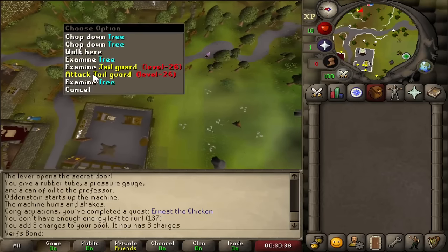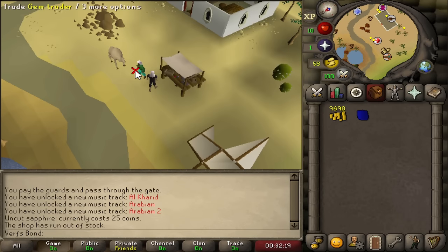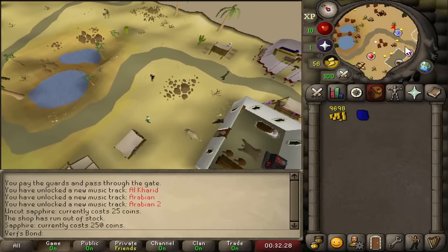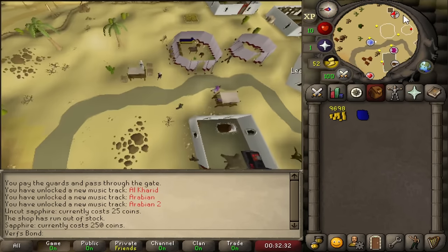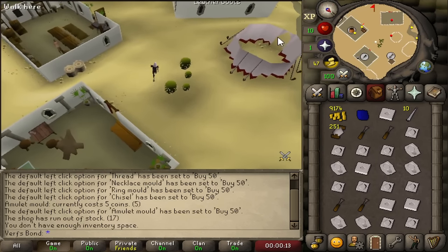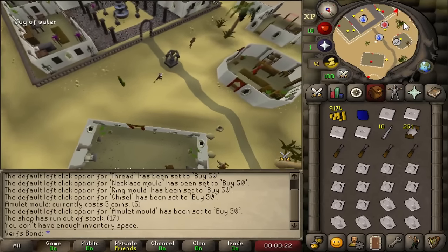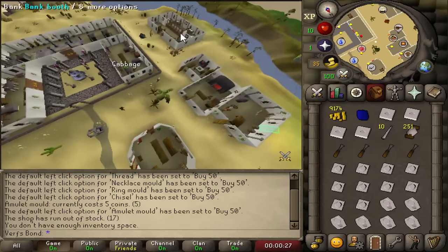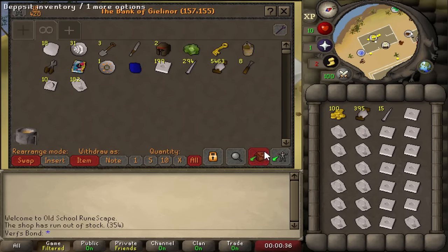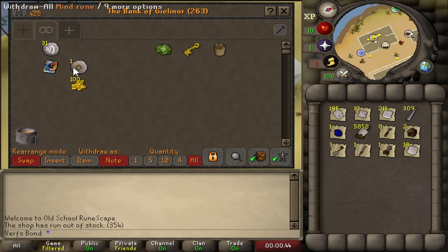A little bit less than 10,000 GP left and I'm going to spend it all in one store. I checked the gem store — uncut sapphires are 25 GP in-store but 260 GP on the Grand Exchange, a decent margin but not enough in stock. My main plan is the crafting store in Alkharid. You can buy thread in big amounts, spend money fast, and there are several things to buy. My favourites are amulet molds, necklace molds, needle and thread. Final inventory done — almost all GP spent on molds and items.